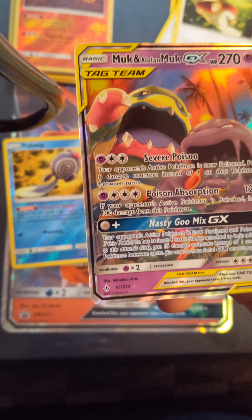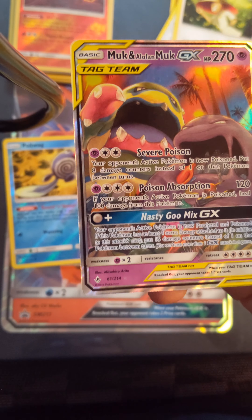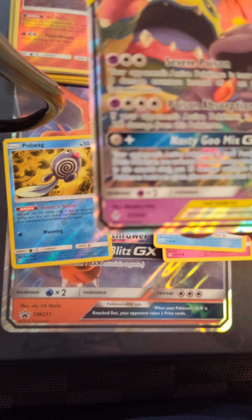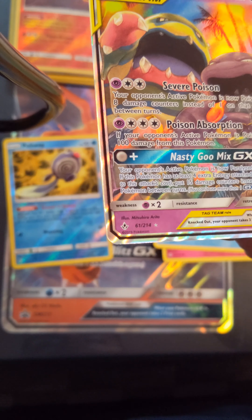It's Team Muk — or Alolan Muk. That is beautiful, I really, really love it. And the star on it is actually holo, so it's rare.